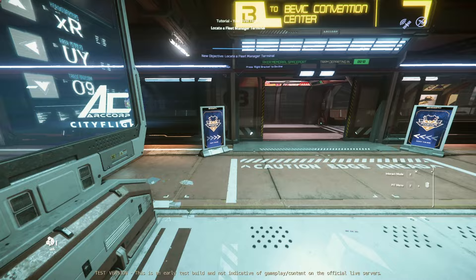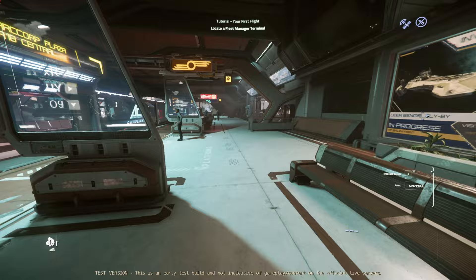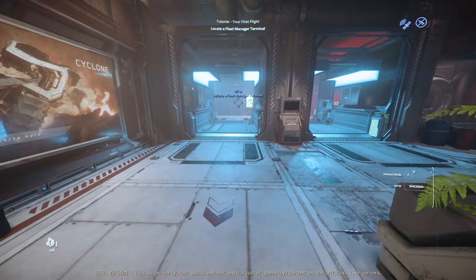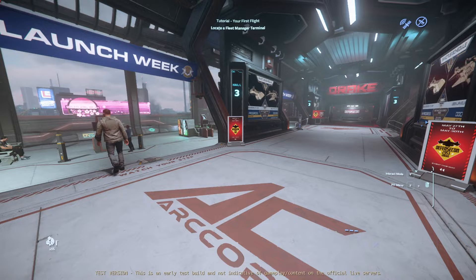New objective: locate a fleet manager terminal. Boom, nice. I love the icons — very helpful. It's not exactly a straight shot, which is fine. I don't think that if you're going to get into Star Citizen, you can expect to be babied. If you're going to take a little wrong turn and go 'oh, that's not the way,' that's fine. Because if you don't have the patience to retrace ten steps after a wrong turn, you're not going to last in this game whatsoever. As much as I'd love for everybody to be able to play this game and love it, it's not everybody's cup of tea. Gotta have the patience.